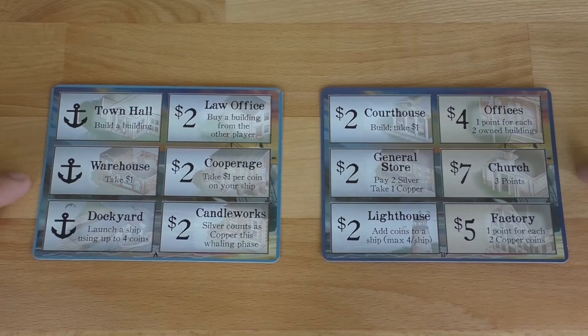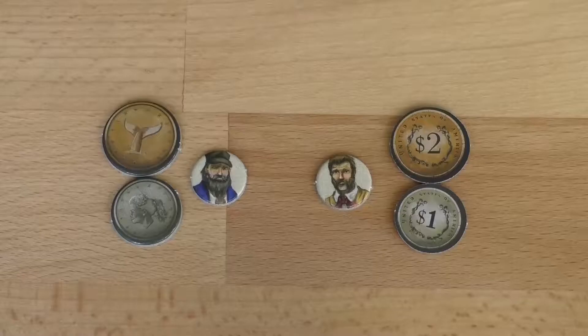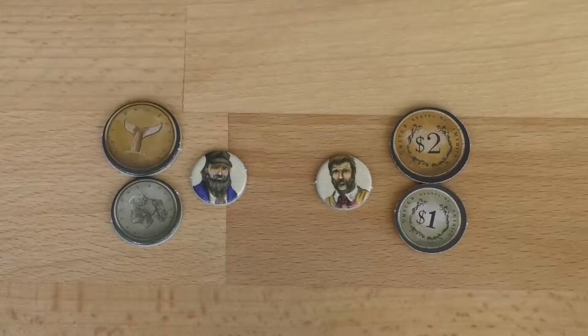Select one A action-building card and one B action-building card. Each player receives their worker token, three silver coins, and one copper coin. One player plays heads and the other tails.